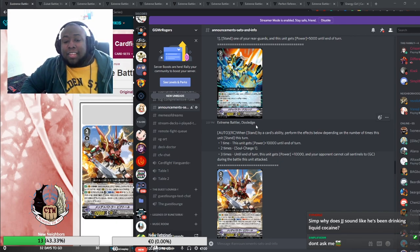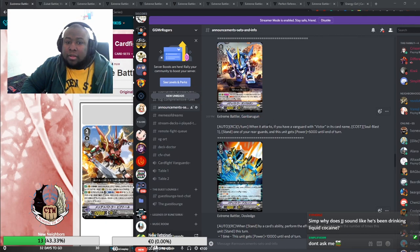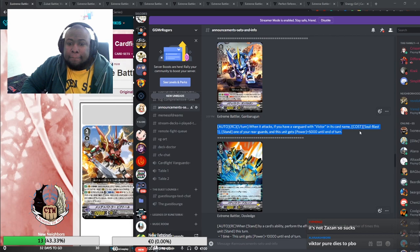Then we have Gambaragon, which I think is going to be one of the coolest Grade 1s. I don't think it replaces Jara Hawk in premium but it has a spot next to it depending on ratios. I'm referencing premium a lot because I don't really play much standard. In standard for Nova Grappler, I know they have Kick Kick Typhoon for re-standing, but that's kind of it.